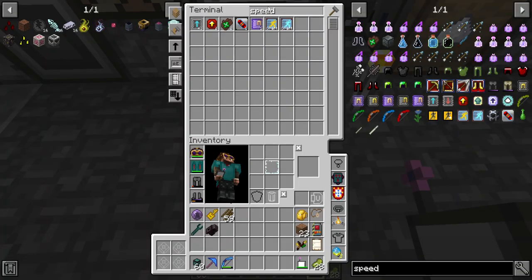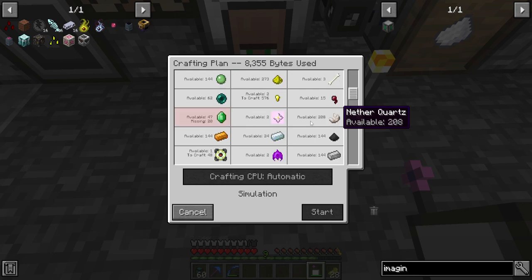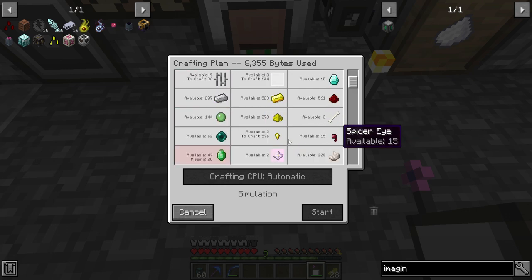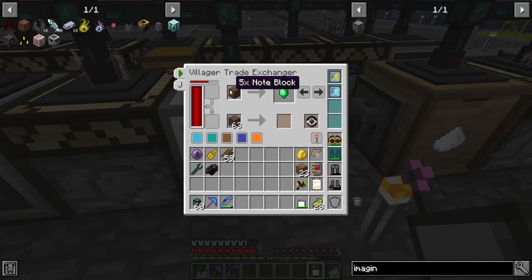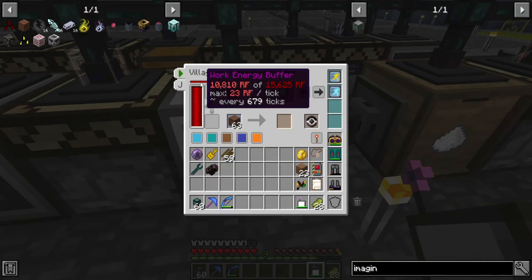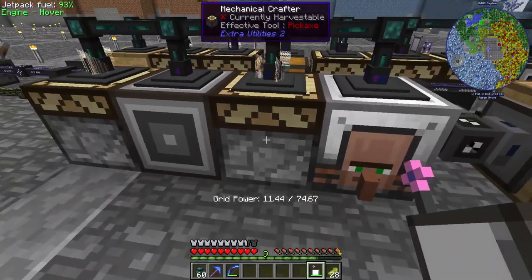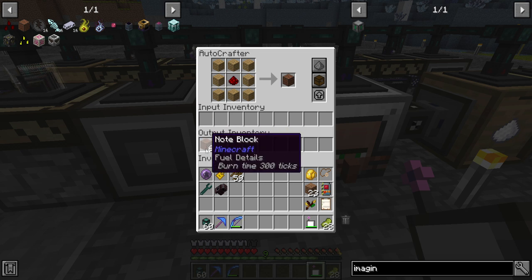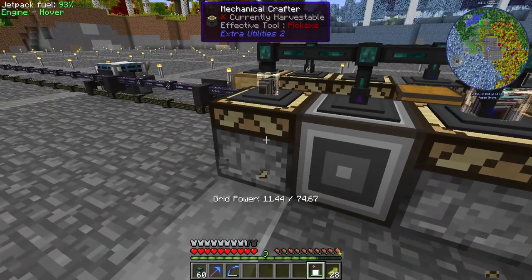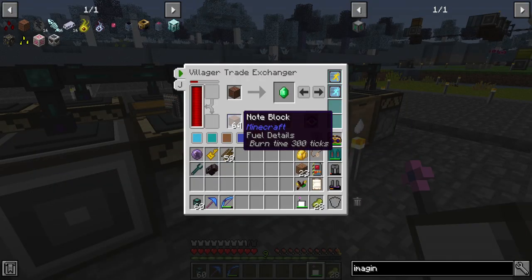I don't have enough emeralds to make an imaginary time block right now—I have everything else except emeralds because I'm spawning things now. I just need 20 more. But this villager will now make emeralds for me—he gives me one emerald per five note blocks every 30 seconds or so. Eventually this will be much faster than we need emeralds, at least until we can get the emerald seed. I'm doing two mechanical crafters to craft the wood into blanks, and then into note blocks, which get shoved into here.